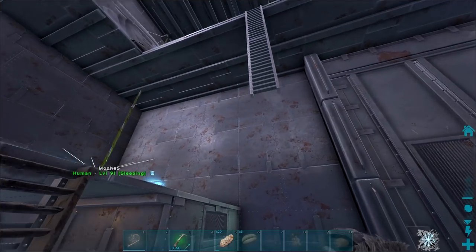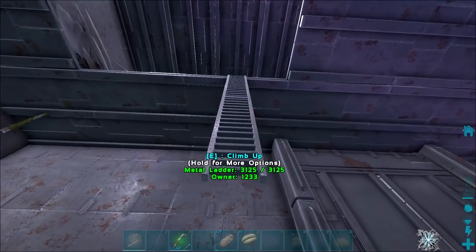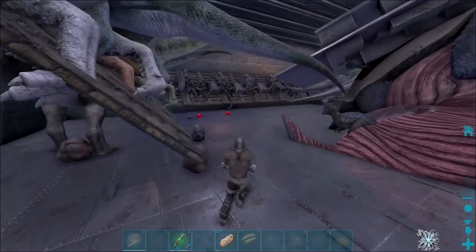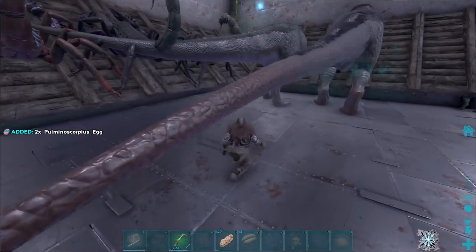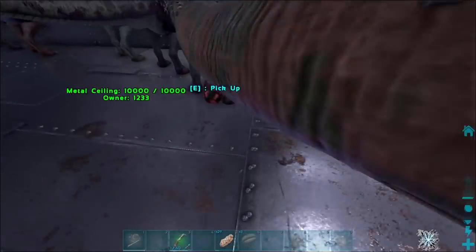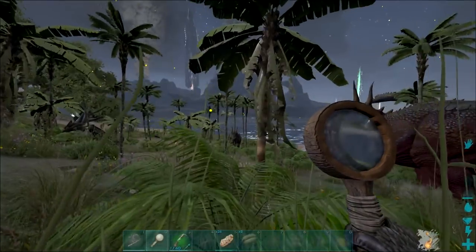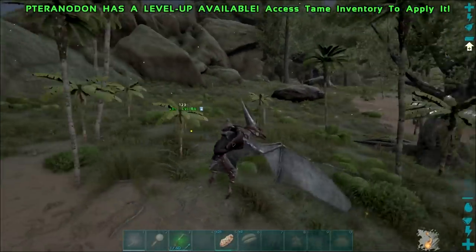I just got back from the gym and Zazel has found a 3k health trike pre-tamed. I'm just grabbing everything I need — got the Karnakibble, got the tranqs, we're going to head over there now and tame this thing up. This thing's going to be crazy — that's 35 points pre-tamed, we could possibly get over 50 points. Alright, we're here — 145 trike, dead on 3k health. Let's get this knocked out, tame it up, and we'll see what stats we get.